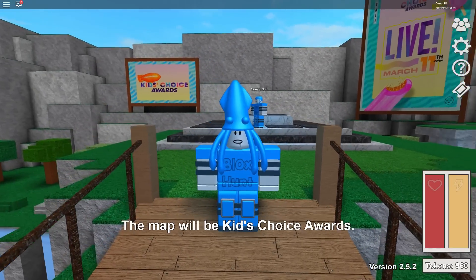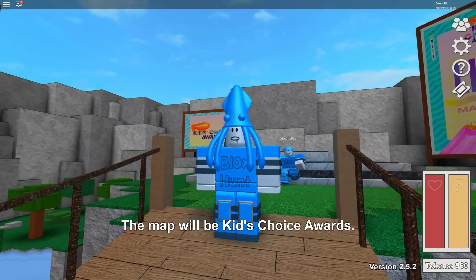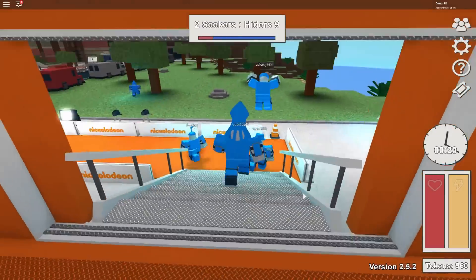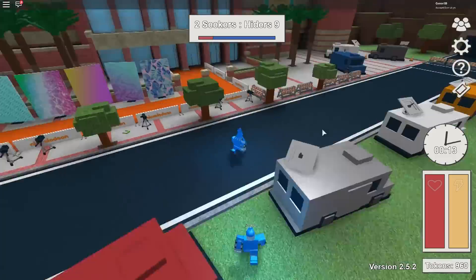To get this item you first have to be in the Kids Choice Awards map, then you have to either win as a seeker or win as a hider while hidden as a beach ball, a pineapple, a pair of sunglasses, or a bucket.